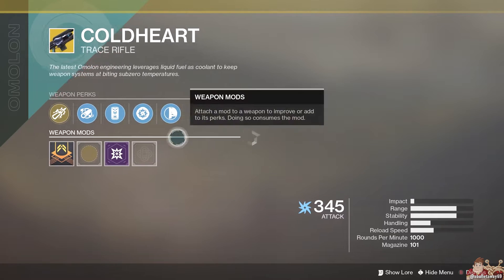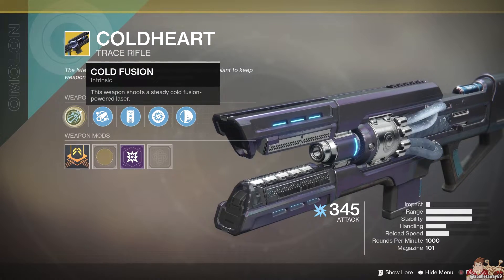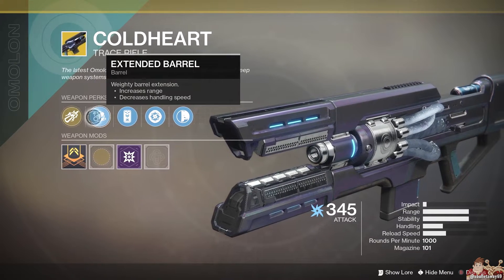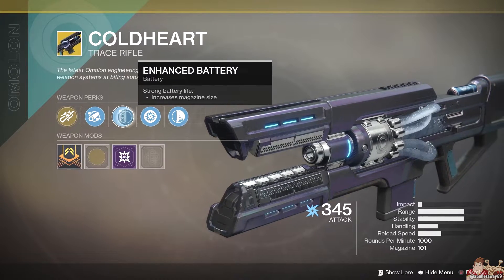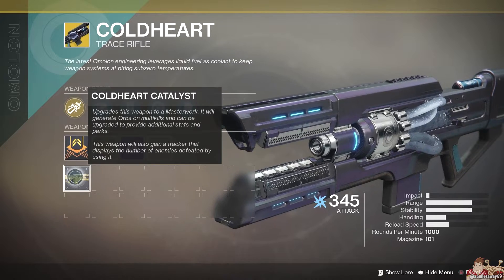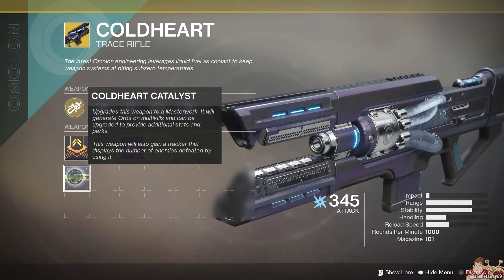Up first, the weapon of the week is Coldheart and its primary perk is Cold Fusion. This weapon shoots a steady cold fusion-powered laser. I was getting torn up by this yesterday in the Crucible — it was pissing me off. So if you want to piss off other guardians, use this thing.